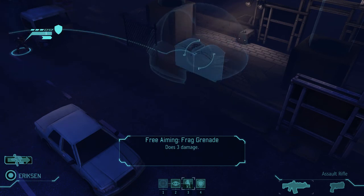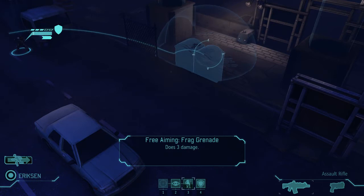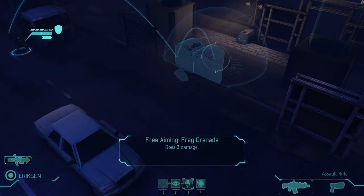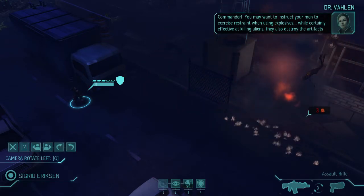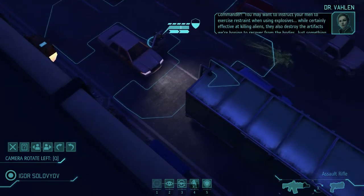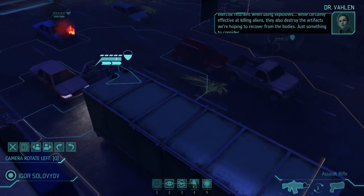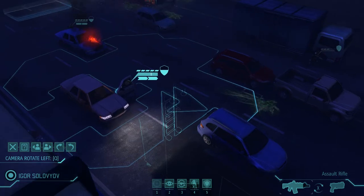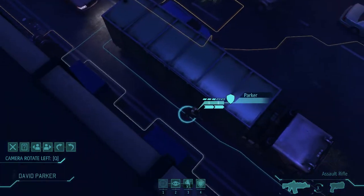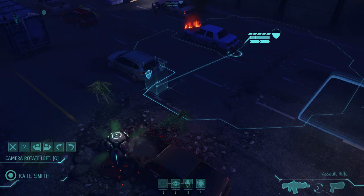I know there was a couple behind the port-a-potty. Let's make sure the area around the port-a-potty is covered. Grenade out! Nice lob! 'Commander, you may want to instruct your men to exercise restraint when using explosives. While certainly effective at killing aliens, they also destroy the artifacts we're hoping to recover from the bodies.' The artifacts do come into play for the research aspect of the game — it's something you do want to consider. Let's get this girl away from the flaming car — flaming car means that thing will explode and kill her, so let's not have that!